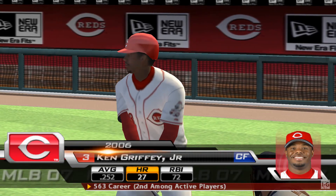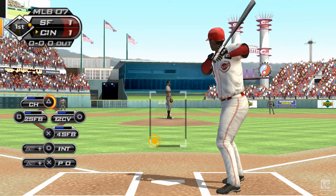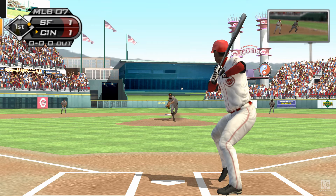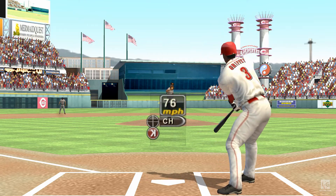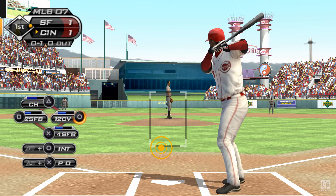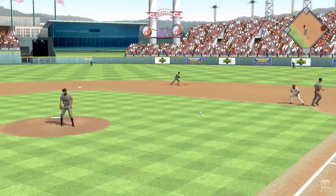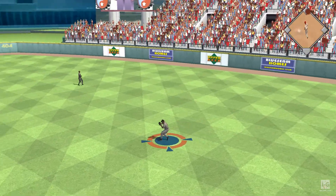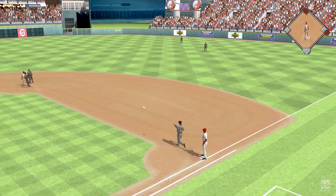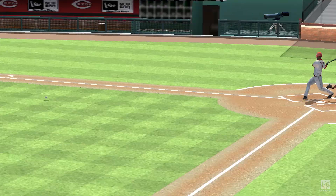Ken Griffey Jr. digs in at the plate — now batting, center fielder, Ken Griffey Jr. At the knees, strike one. Always good for pitchers to establish a count in their favor when dealing with guys like this. Check by Zito, now the pitch — swing and a hard-hit ball towards the hole, and that is into right field, a base hit. They're really starting to lock in on him now — that's three straight hits.